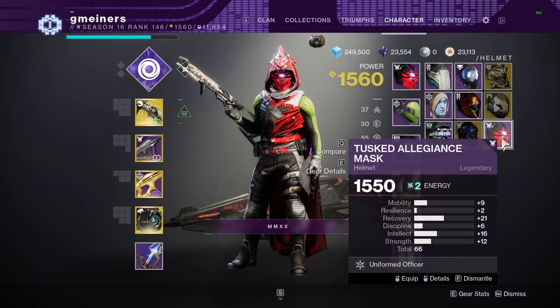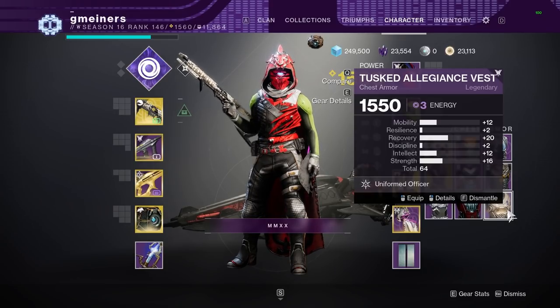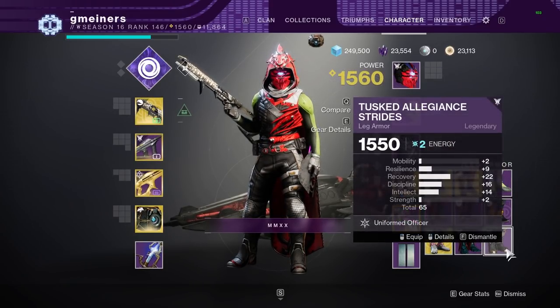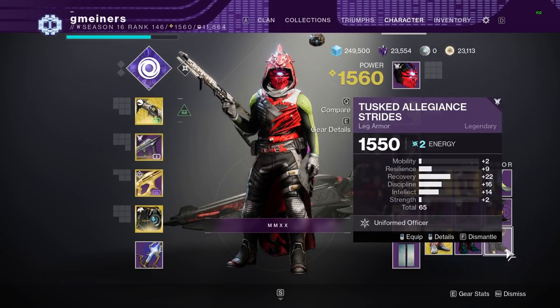The helmet I got was a 66 drop with 21 recovery and a decent stat spread. My arms were 64 base but had a very similar spread to the helmet. My chest was a 64 base but I wasn't happy with the spread. My boots were 65 with the best spread of all the drops in my opinion — 22 recovery, 16 discipline, and 14 intellect.